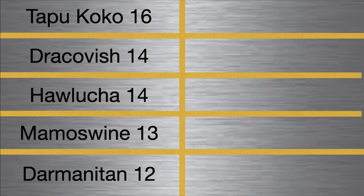Our Fire type for our Fire-Water-Grass core is Darmanitan. Darmanitan hits super hard with its Sheer Force ability, and it just has a great attack stat overall — I believe it's 140.